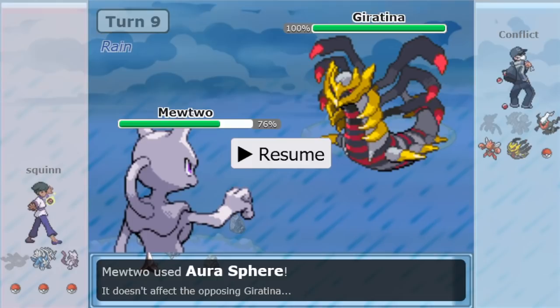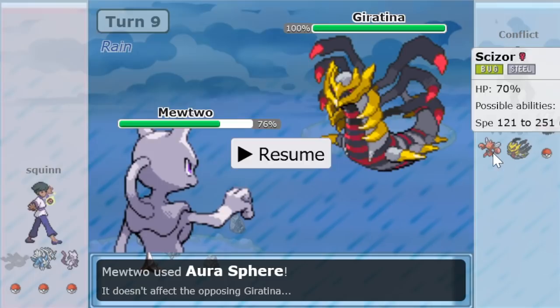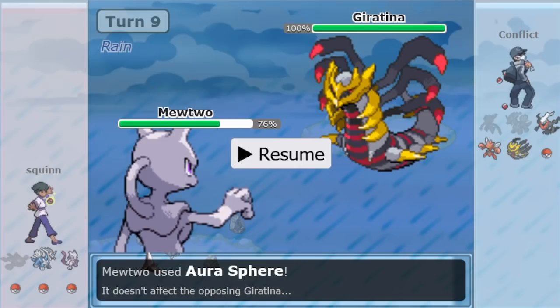If Mewtwo's not worth getting U-turned around on with Rocks and Spikes up, it's better to Aura Sphere. With Rocks and Spikes littering your side of the field and no hazards of your own, you want to limit your switches where possible. So that Aura Sphere was a smart move. It winds up not connecting with the Giratina — Conflict made a good move and scouted for the Fire move. Now he goes back to Scizor on the Ice Beam, assured — well, what he's gotta be scared of now is Thunder.